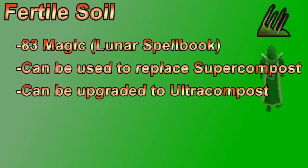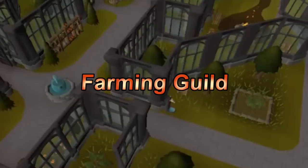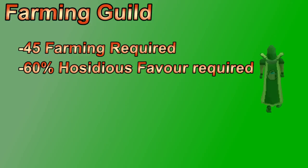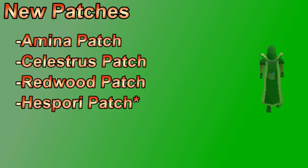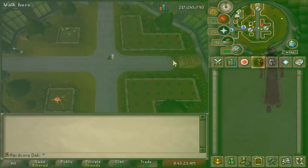The farming guild was recently added to the game, giving more patches and some new things to plant. You need 45 farming to enter, and there are three sections: the base area, a medium area requiring 65 farming, and a high-level area requiring 85. There's a bank chest in the default section and a full bank in the level 85 section. The easiest teleport is a skilling necklace, but there's also a fairy ring nearby with code CIR. You need 60% Hosidius favour to enter. The guild has three unique patches: the anima patch, the celastrus patch, and a redwood patch, plus a compost bin that holds 30 spots instead of the usual 15.